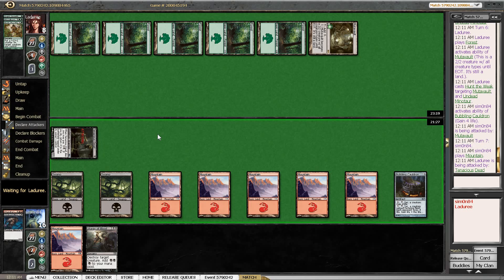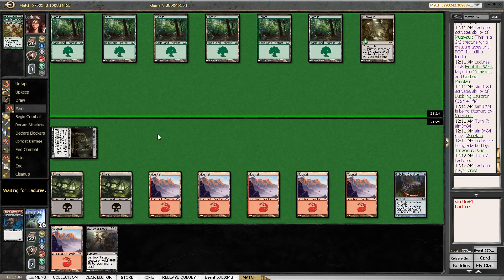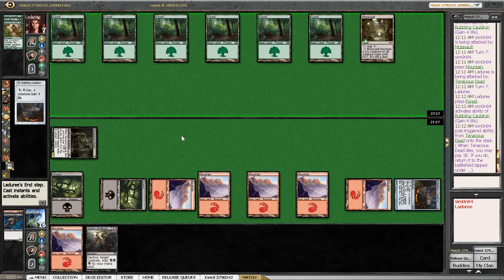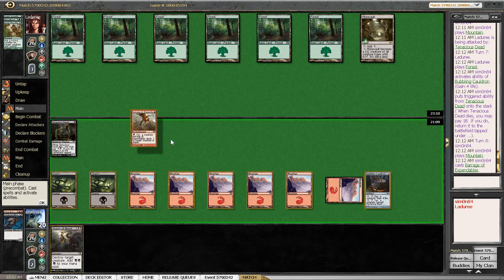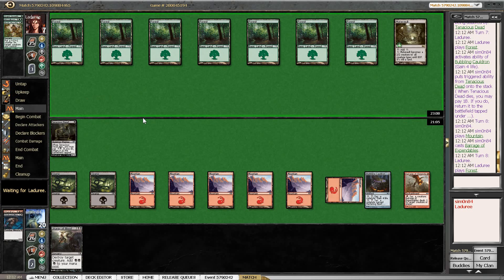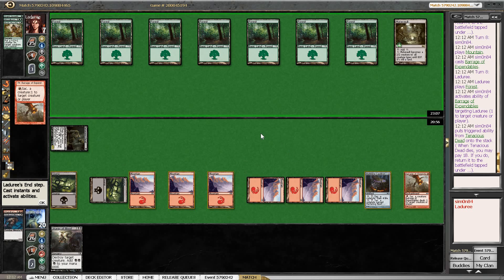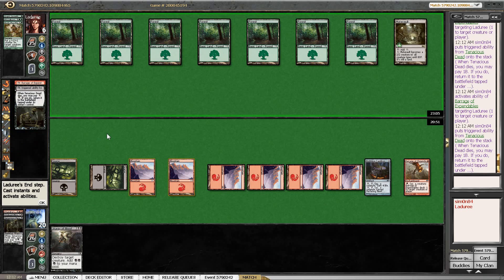At this point we really need a Barrage of Expendables. I'm trading one-for-one for three here because we do gain four life each turn. That was a great draw — that might just win it. There aren't many cards that beat this, especially when our opponent only has green lands in play, so we don't even have to be super careful with our Tenacious Dead.